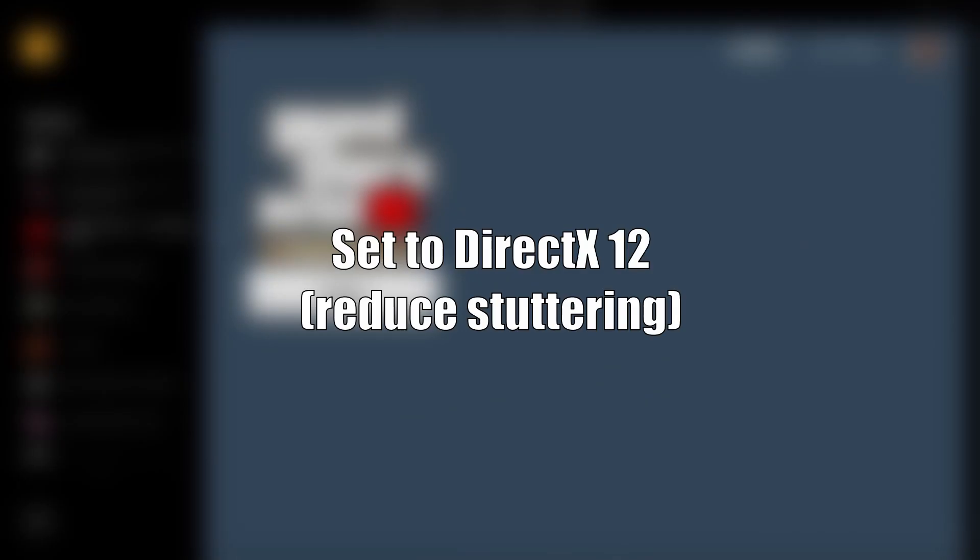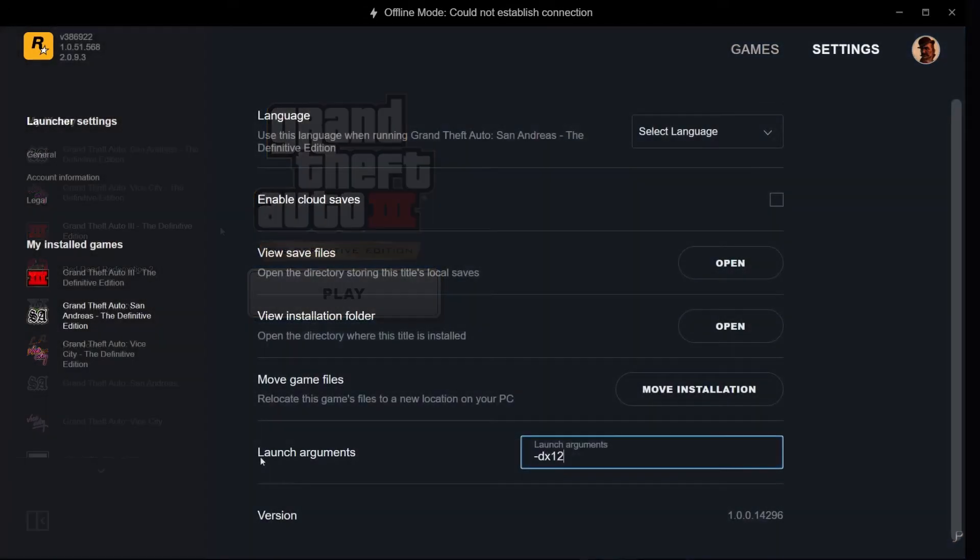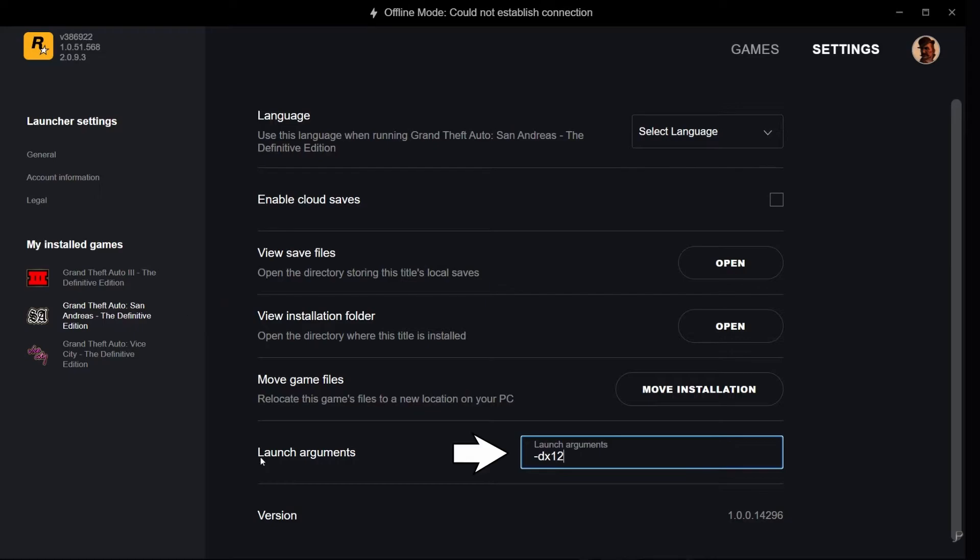Before we dive into the settings, let's set the game to DirectX 12 mode first, as this helps in reducing stutters. Go to your settings in the Rockstar Launcher, select the title, and then add the -DX12 line in the launch arguments of all three games.